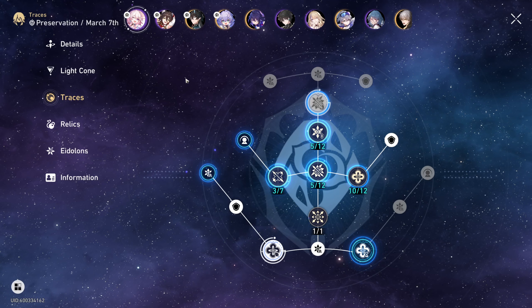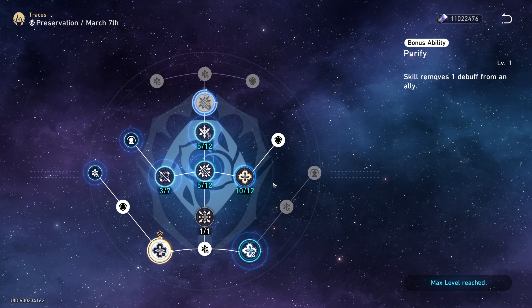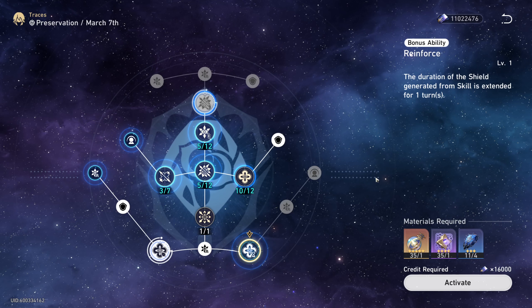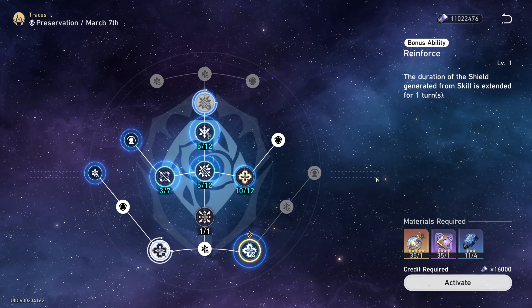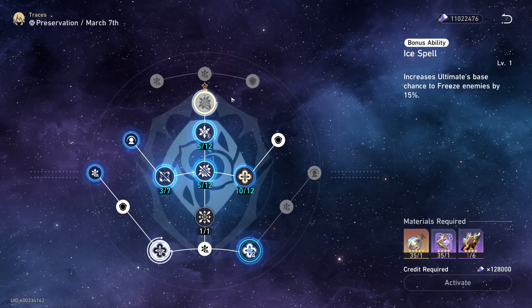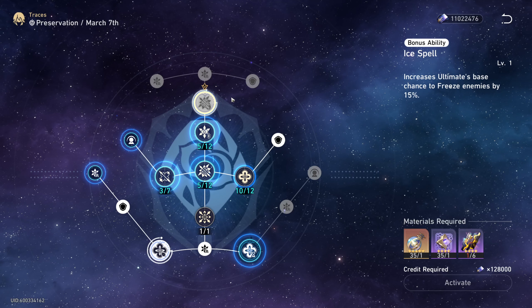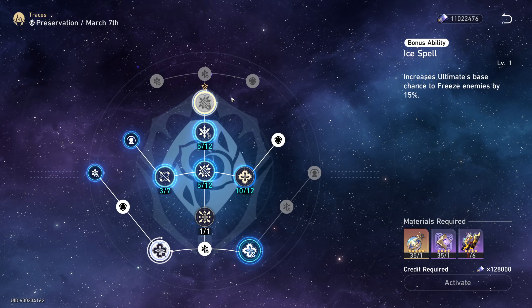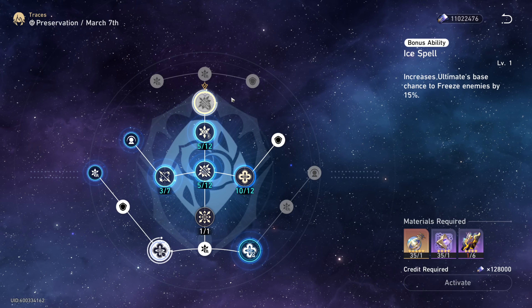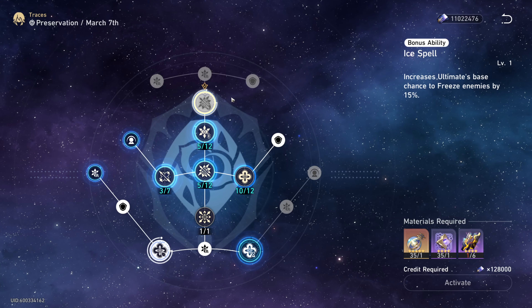Now let's talk about her major traces. Her first major trace allows her skill to remove 1 debuff from an ally — this is pretty much a must-have and will help against very annoying enemies with nasty debuffs. As for her second major trace, the shield duration from her skill is extended for 1 turn. Her shield already lasts 3 turns, so this is optional — I haven't unlocked it yet. Her third and final major trace increases the ultimate's base chance to freeze enemies by 15%, for a total base chance of 65%. She'd still need 157% effect hit rate to guarantee the freeze against endgame enemies, which is nearly impossible and not worth aiming for. This trace might be worth unlocking if you have the spare resources; otherwise it's also optional.